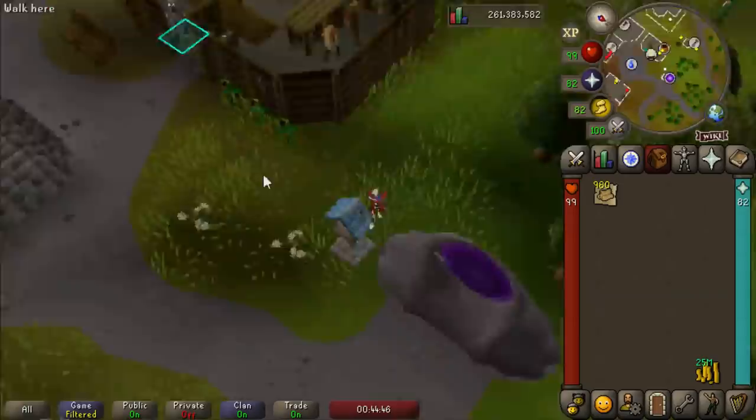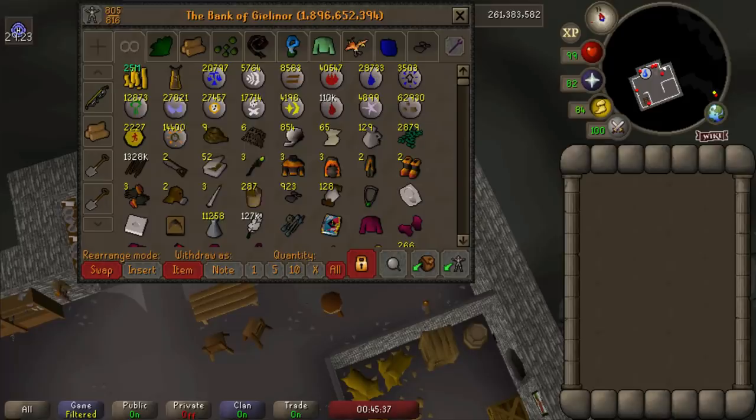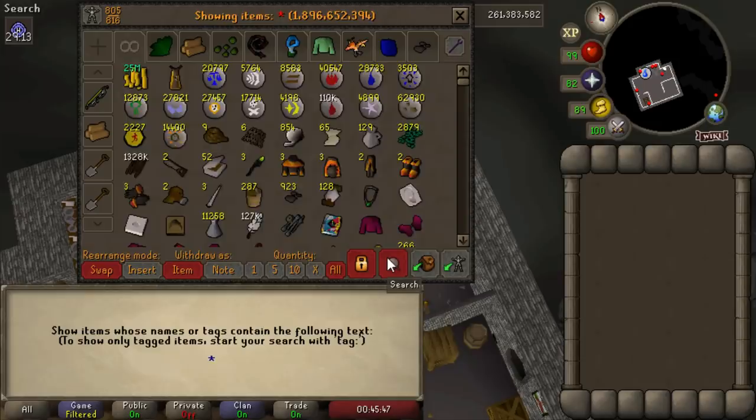Let's head back to the bank and admire that beautiful plank stack. Nearly 21,000 teak planks — I actually made too many, but that's okay. There was one big downside though: our poor cash stack is down to only 25 mil. We'll still need to spend a little bit more since we still need to pay butler fees while training construction, but yeah, it's a good time to start using these teak planks.